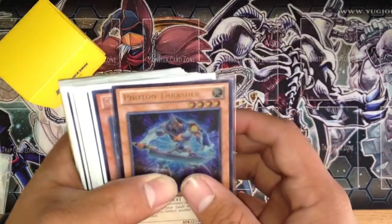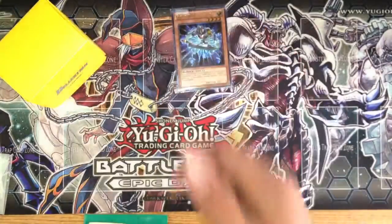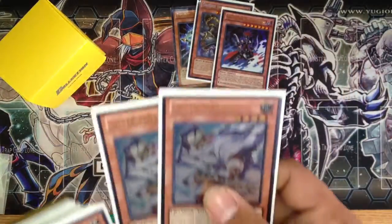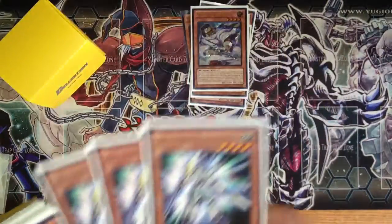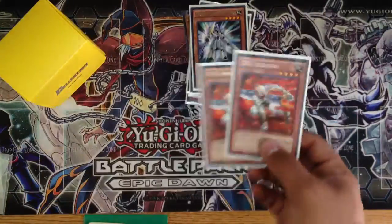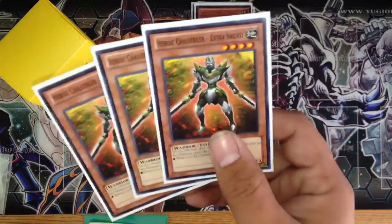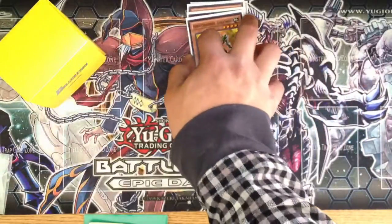Alright, so for the monsters, I run one Photon Thrasher — I'm looking for a second one because this is an Ultimate Rare from Astral Pack. One Grand Soul of the Elemental Lord, thinking about running two of these. One Gorz, the Emissary of Darkness. Two Silver Sentinels — these are Ultimate Rare. Three Heroic Challenger Double Lance — very good card. Two DD Assailants. Three Heroic Challenger Extra Sword. I'm thinking about only running two of these, but its effect is really good. If I use this monster for an Exceed, that Exceed monster gains 1,000 attack, so it's a pretty decent card.